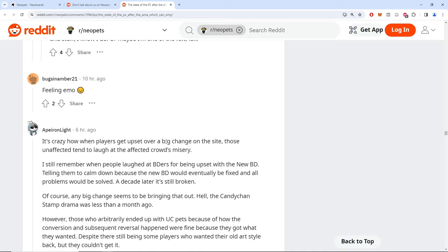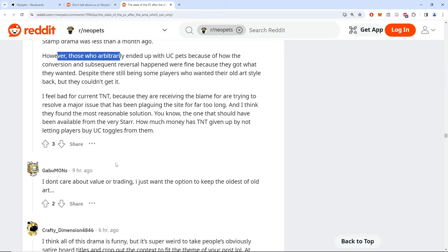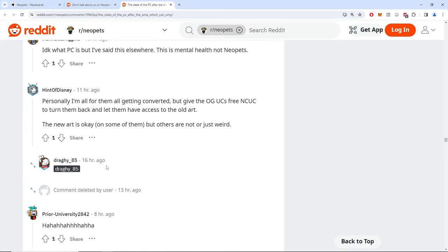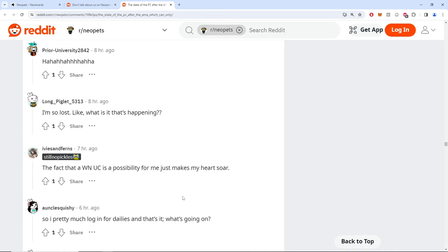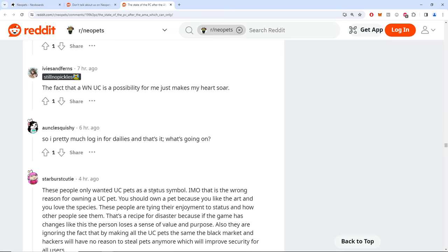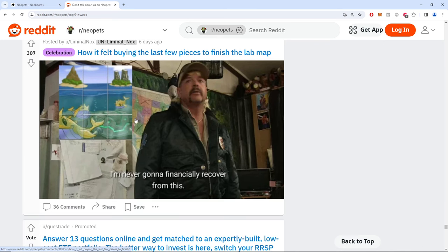'It's crazy how players get upset over a big change — those unaffected tend to laugh. I remember when BD users were upset with the new Battledome.' However, those who arbitrarily end up with NC UC items because of the conversion — what if you can trade the NC items? That'd be interesting. One of the best things in the game is the secret library access. We need a new map, I'll be honest.